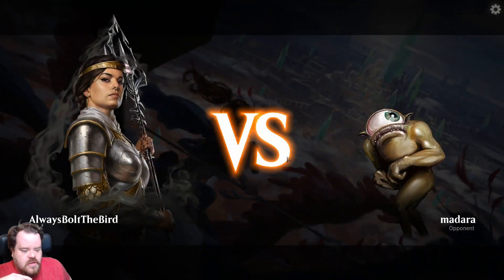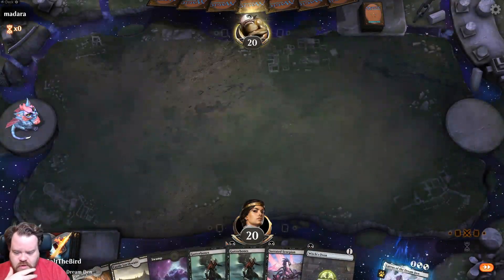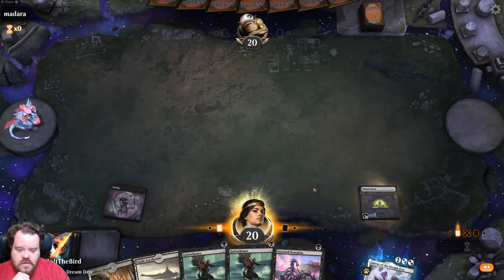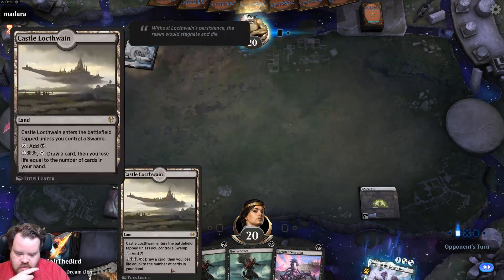New opponent. Let's see what happens — alright, I don't hate this hand. Let's just do this and this. Next turn I think we're going to play this.